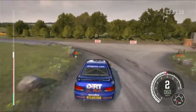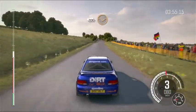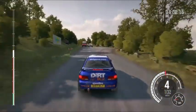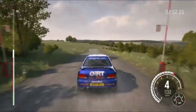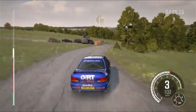Down. 200. Through dip. Double caution. Turn right 5, over crest through gate. 80. Portion right 4. Over junction. Braking turn square right.